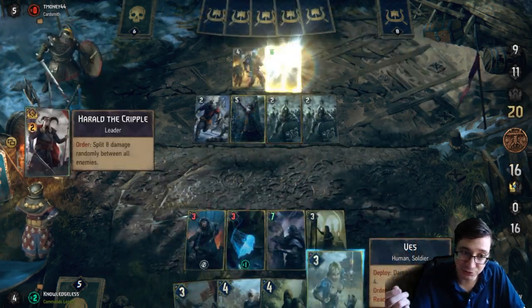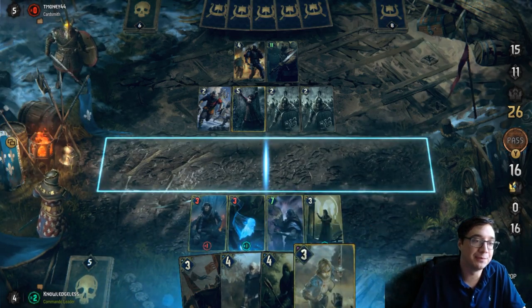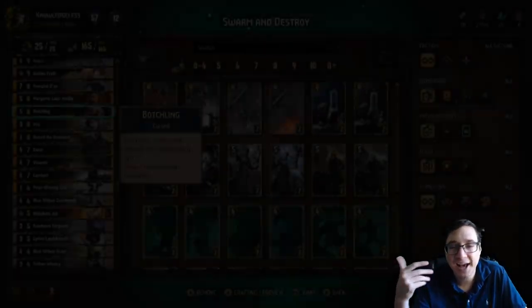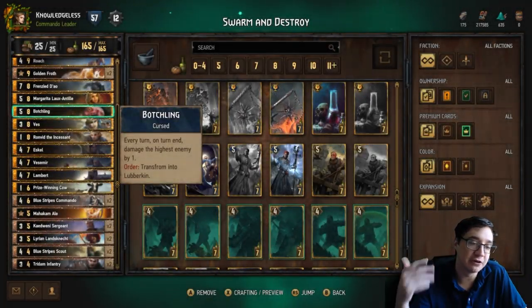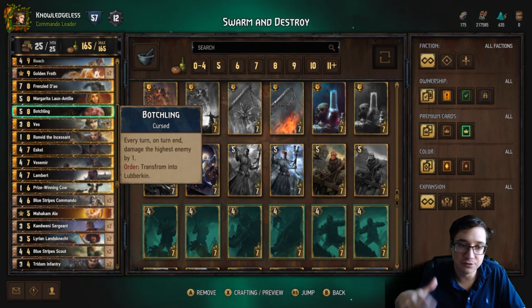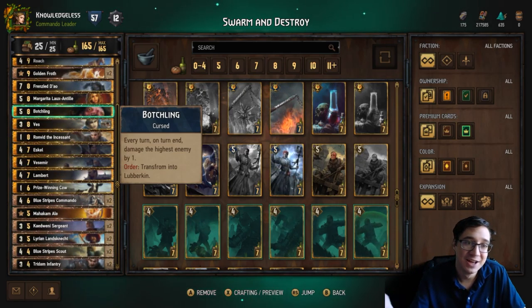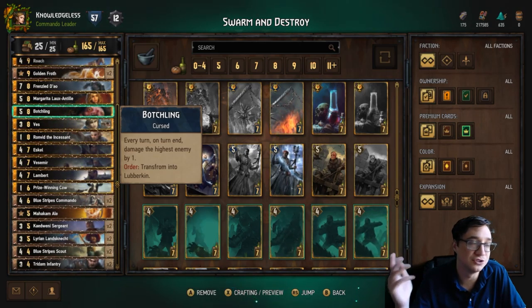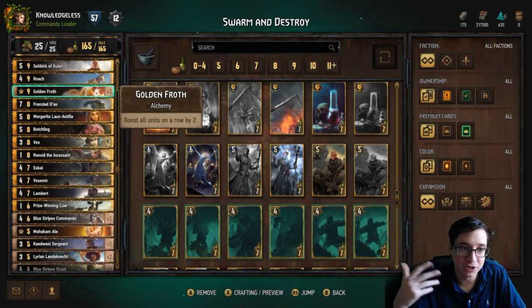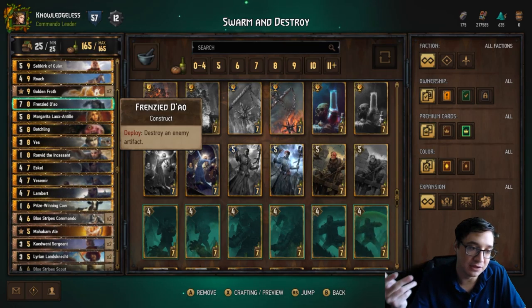Another card I really like is Botchling. People just forget about Botchling's ability to transform — it heals him. Yes, it gets rid of buffs, but it heals him too, so if they don't destroy him immediately he can regain all his base strength and become an equally valuable engine card. And because Northern Realms is very unpopular, most people are playing Scoia'tael, Nilfgaard, and Skellige to the point that people just don't know what Northern Realms cards do.